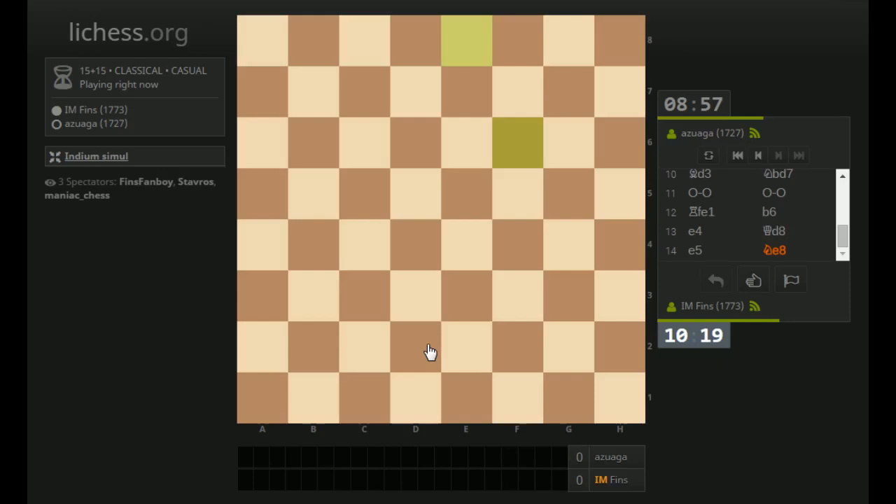E5 — my opponent went back to E8. So now I've got a big space advantage. I have pawns on C4, D4, E5. He has pawns on C6, D5, E6. Let's just bring this other Rook over — just centralizing. I kind of want to build a battery to attack him down the B1-H7 diagonal, leading towards his King. We'll see how that happens. That other game was over — I think my opponent just dropped their Queen.